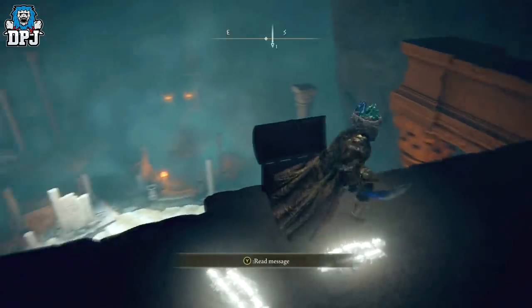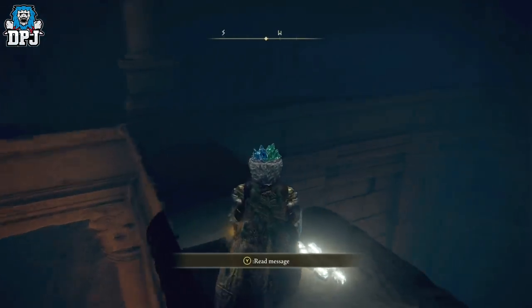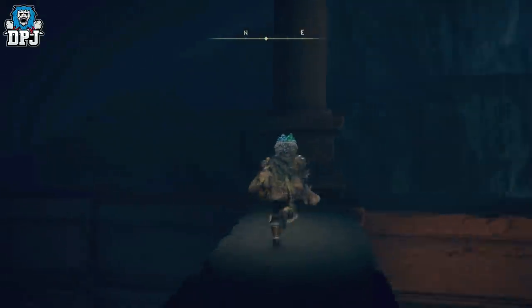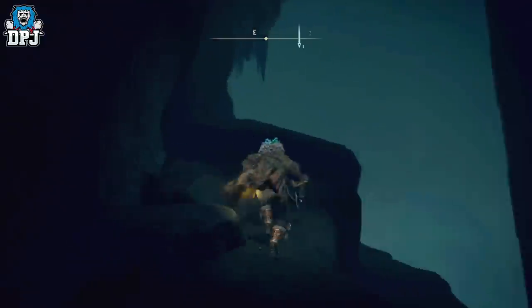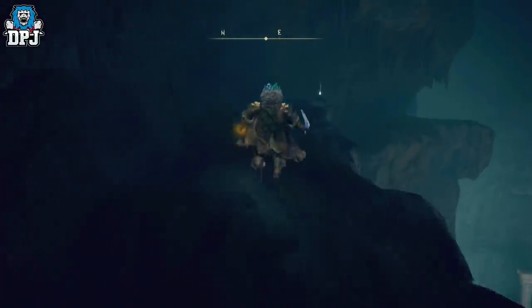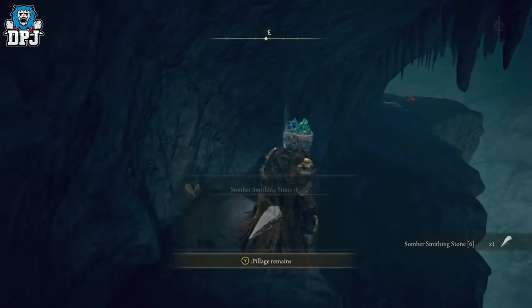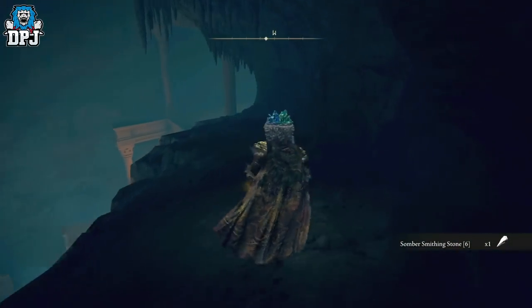The chest is right there - boom! Open it up and you get the Wing of Astel. It really is that simple. I'm just going to quickly check what that item up there is since I haven't grabbed it yet - it's probably just going to be a rune knowing my luck. And it's a Smithing Stone. There we have it - that's how you get this amazing weapon.